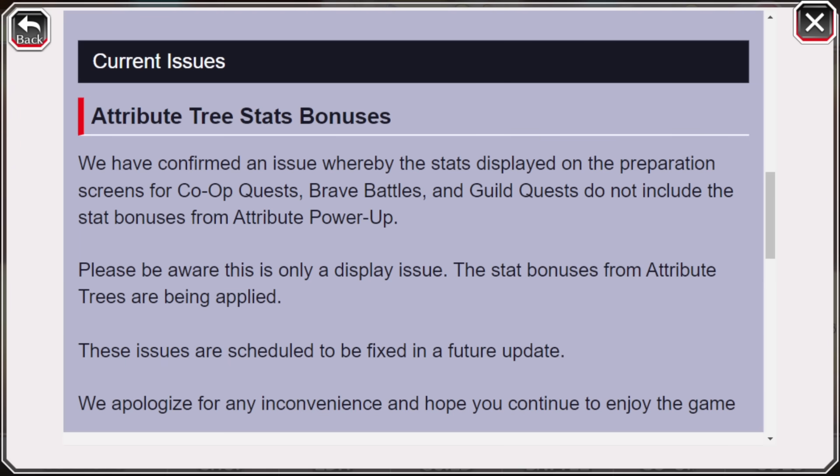Epic Raids, Guild Quest, Brave Battles, Corporate Stat Trial — however, someone on Reddit did clarify, and the developers are also stating that we are still getting the stats. They are being applied to our characters; it's just currently a display issue on those preparation screens. So while you are playing in those game modes, you are getting the extra stats — it's just not displaying on the preparation screen. This issue has not been resolved yet, but it's important to understand we are getting the stats, and this is for every part of the game.